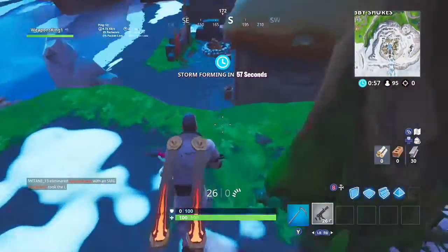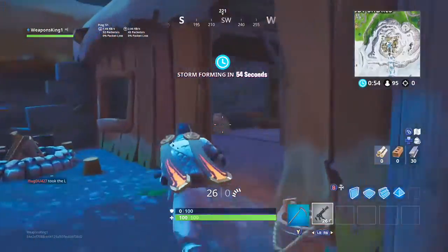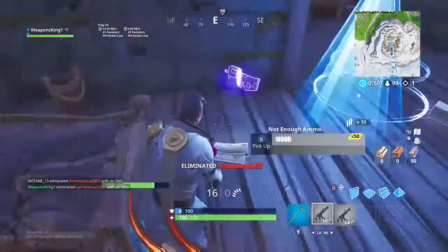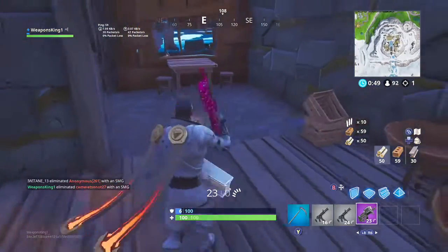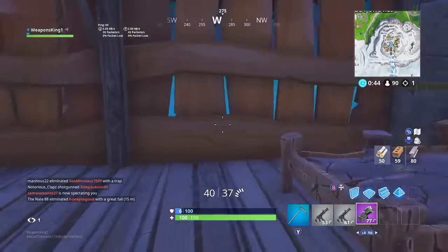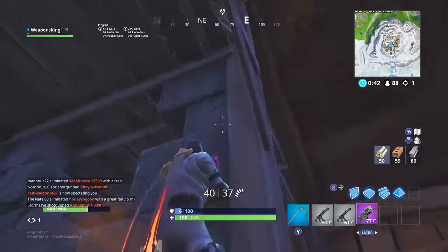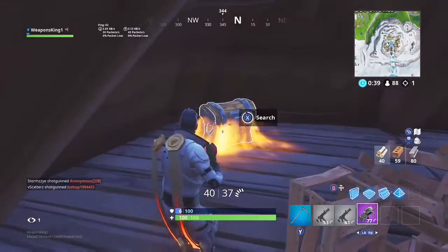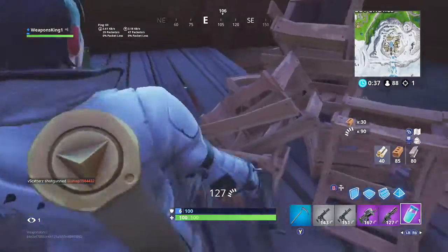You probably guessed from the title and the thumbnail — a new pack has been leaked for Fortnite, which includes an infernal outfit. This outfit is pretty much like the giant wig but it's red. This is the skin to buy.